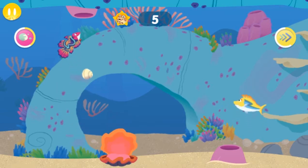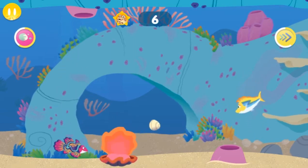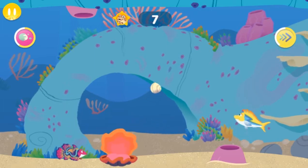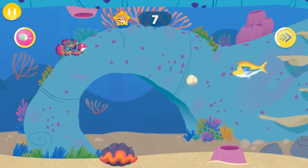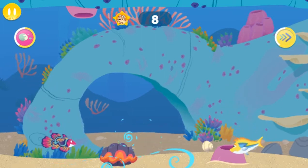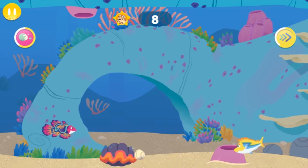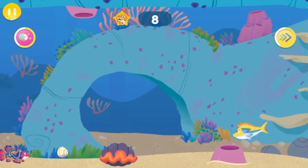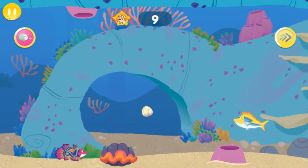Watch out for that clamshell! With my lateral line, I can find food and sense danger. Watch out for those ocean ferns — they can be really strong. Whoa, that was a close one.